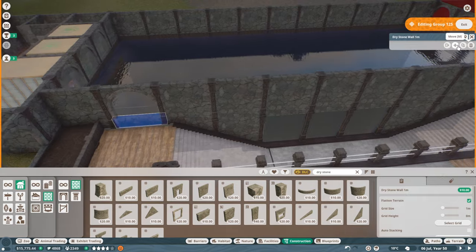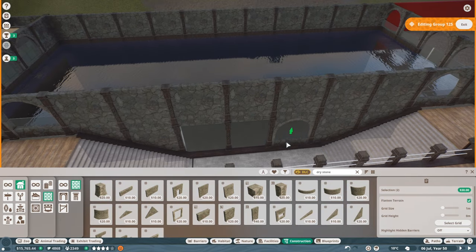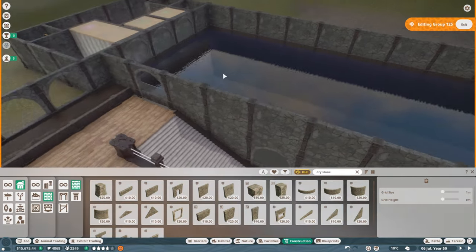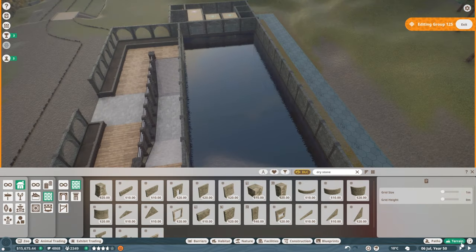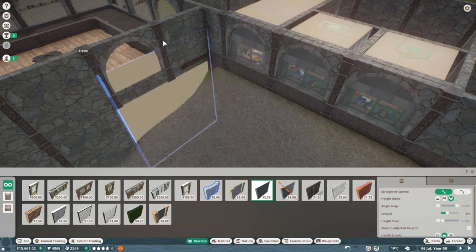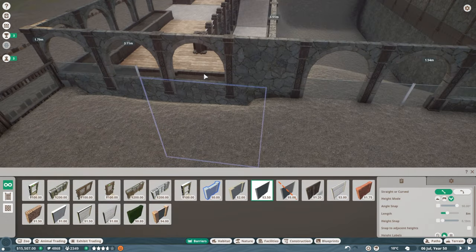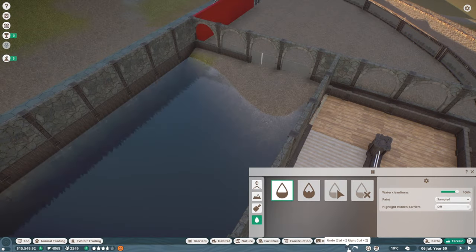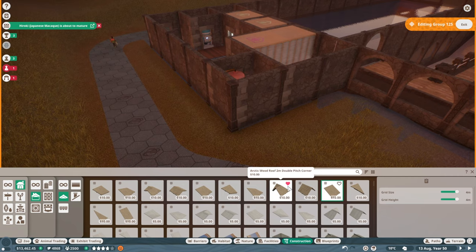We're working on the viewing area in this section now. It took a little bit of time to settle in my mind so I could create what I was looking for. We did some adjustments to the barriers — now that the main structure is in place we need to bring things up, get everything in position, and tidy it up. You can see what we're starting to come up with.